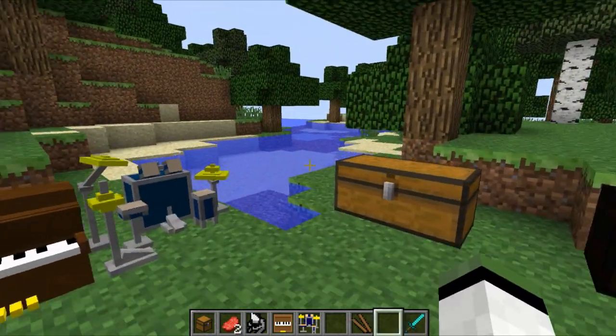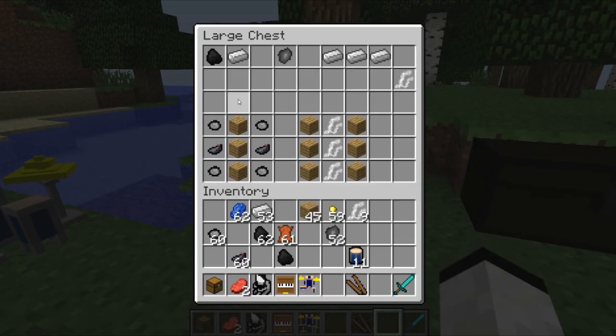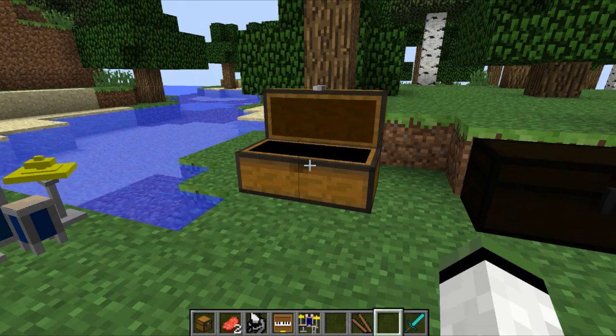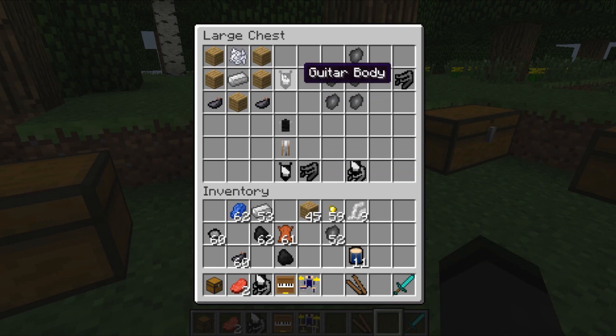I'm going to quickly go through the crafting recipes. For the guitar you need cast iron, and also some strings which are three iron. Coal and iron give you the cast iron. For the guitar head you need three oak wood peg head pieces and two ink sacks. For the neck of the guitar: three strings and three wood — it kind of makes sense when you think about how a guitar is made.